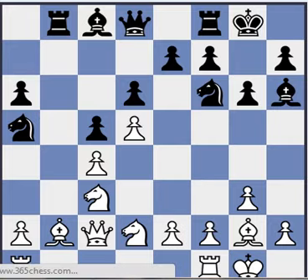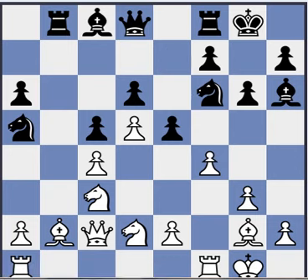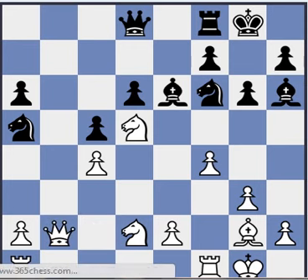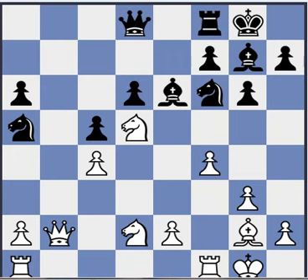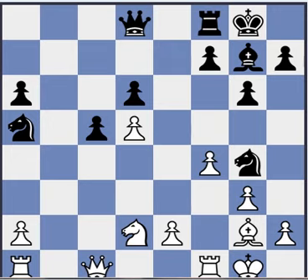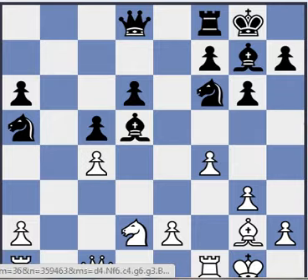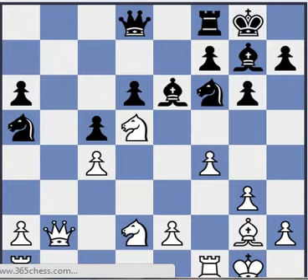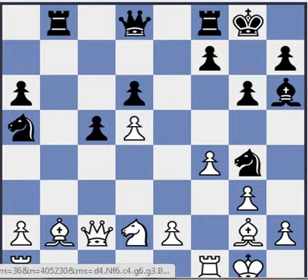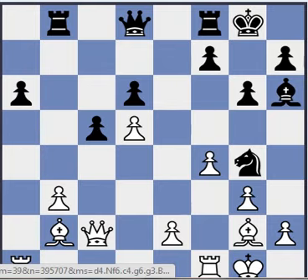If white plays Qc1 trying to keep all the strings together, then black just plays Bd3 and the c-pawn falls anyway. That's why f4, and here e5. This is where the game usually goes after c6. Sacrificing quality and probably regaining it — or maybe not, and this is better for white. Was rook takes b2 really best here? Black can also just take on d5 and play Ng4, and perhaps this is more sensible.